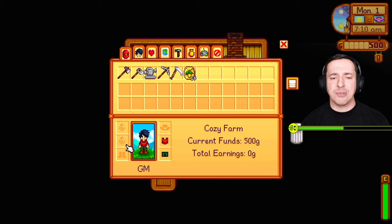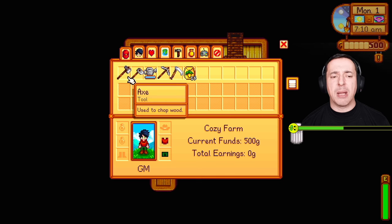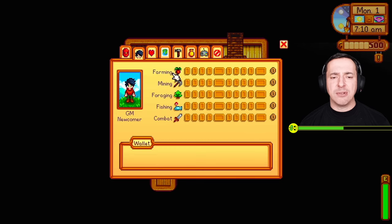Later on you can buy additional rows of slots from a shop in the local town. You can also see your current funds and total earnings. Moving over to Skills, you can see your levels in Farming, Mining, Foraging, Fishing and Combat — these increase as you do each of those activities and gain experience.